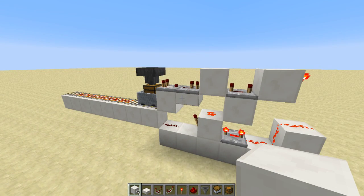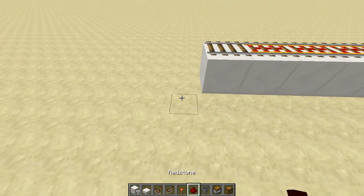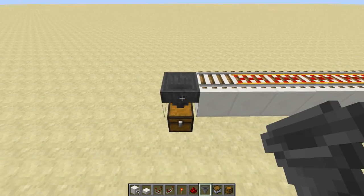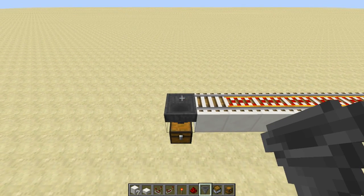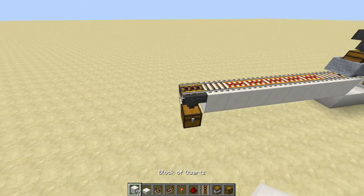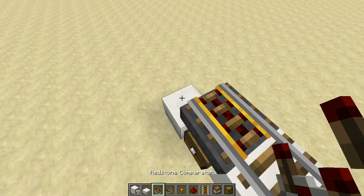And in case you're new to moving items with minecarts, I'm going to show you how to build the empty station. It starts out with a chest, or wherever you want them to go, with a hopper placed on top. Then place a powered rail right on top of that hopper, then a solid block here.